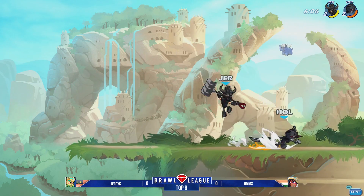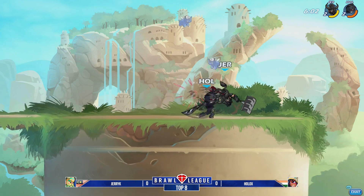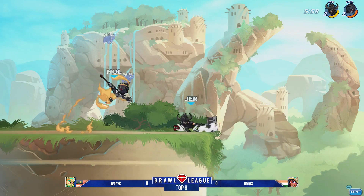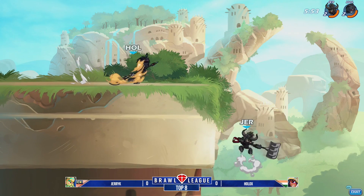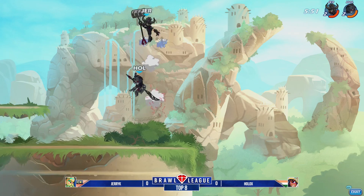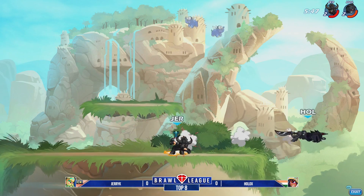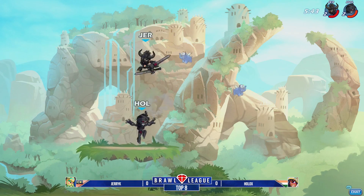Holix goes in for the unarmed play, hits the recovery. But Jerry Kay has been hitting some nice side airs, some big smacks. Side light, dash back. Holix hits a nice signature — hard one to hit because of the arc on occasion. And Jerry Kay just cannot get in as Holix is relentless with the spacing. Double recovery. Jerry Kay without a weapon, waits out the ground pound, gets the haymaker punished. Goes to the ground pound zone but the weapon throw giving him protection.